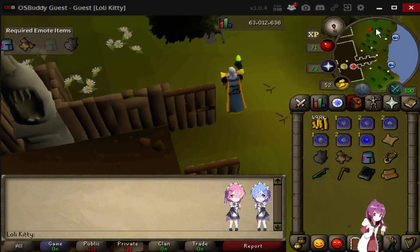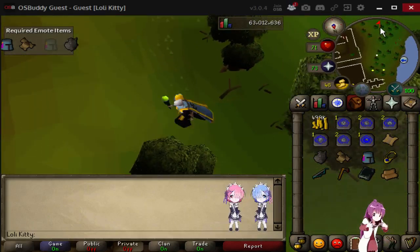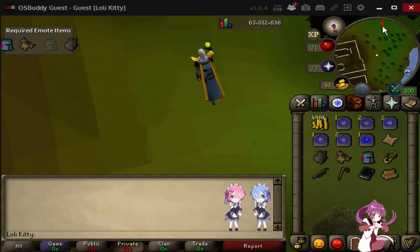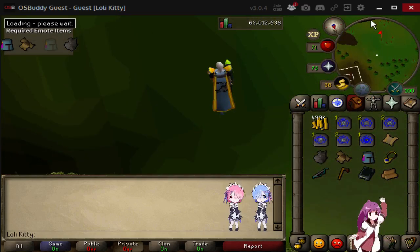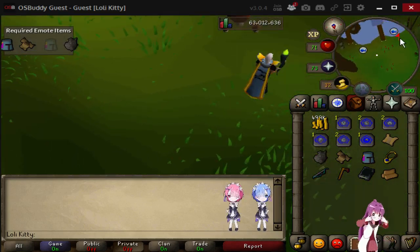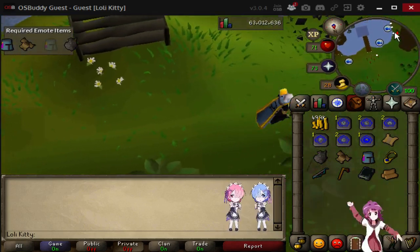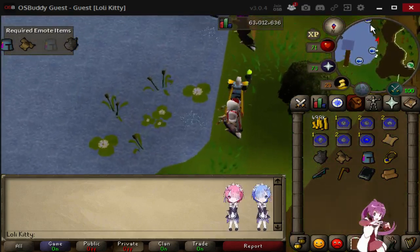We want to go ahead and go south — and the reason why I have these little animations dancing on the screen is just because this is my stream layout so I have that on for my Twitch as well. I'm going to want to go ahead and keep going south of the Barbarian fishing spot, past all these people getting their fishing on.